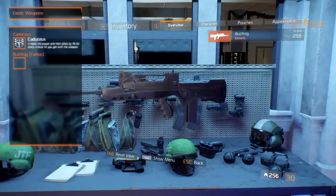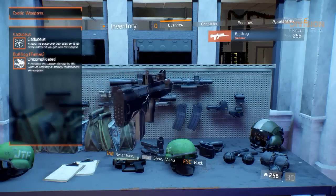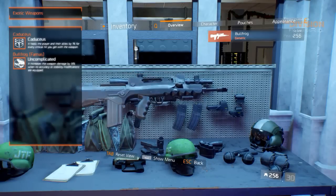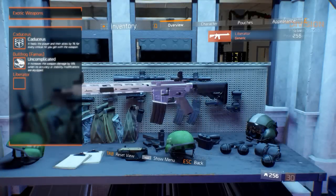Next to the two random weapon talents, the Bullfrog has the Uncomplicated weapon talent, which increases weapon damage by 15% when no accuracy or stability modifiers are equipped. So the only thing that changed is its exotic status. The Liberator has three random weapon talents.